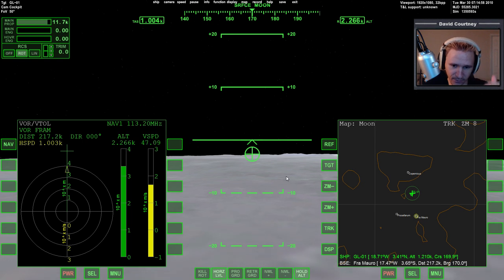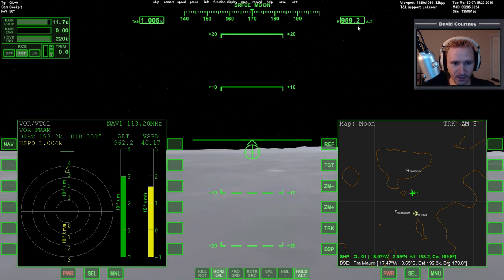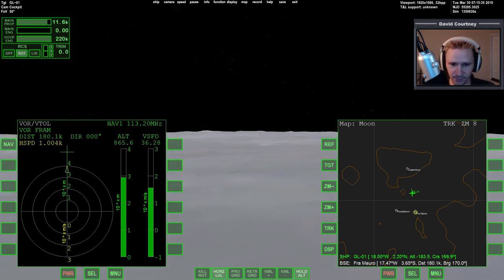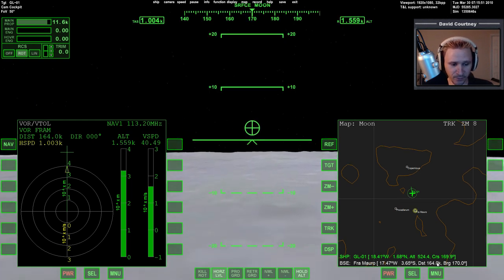Back to the main view — we're 200 kilometers out, still traveling at a thousand meters per second. The velocity vectors are below the center line so I know I'm descending. One missing thing in Orbiter is that when you engage altitude hold there's nothing to indicate what altitude it's actually holding at. I believe it was set around a kilometer.